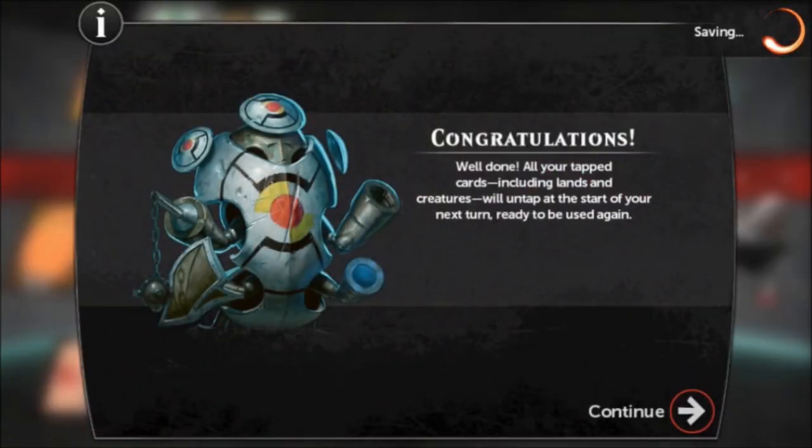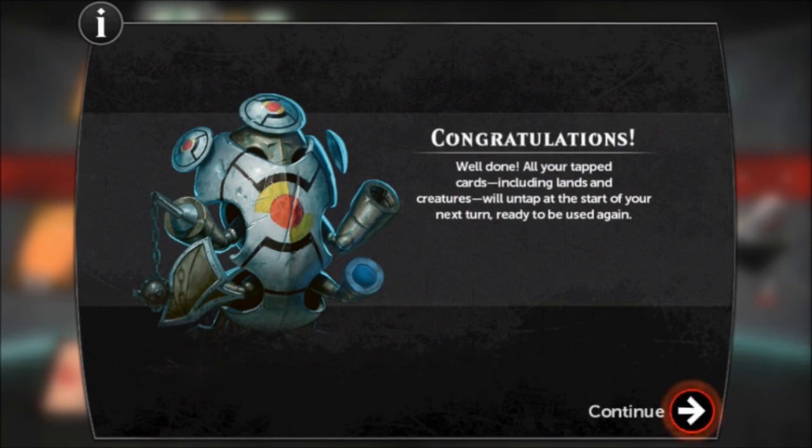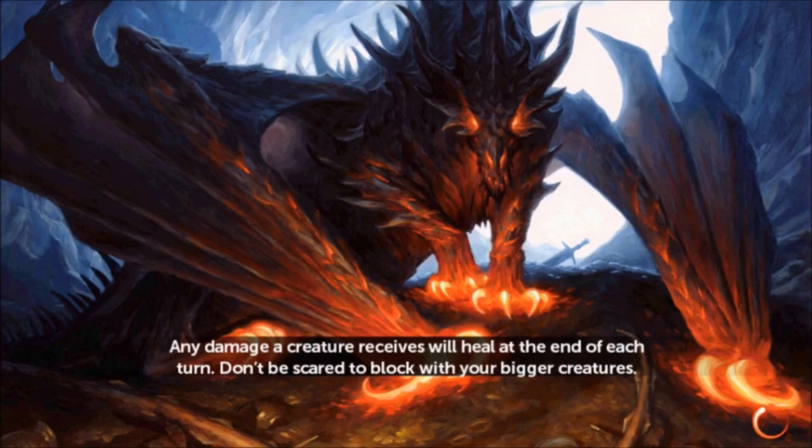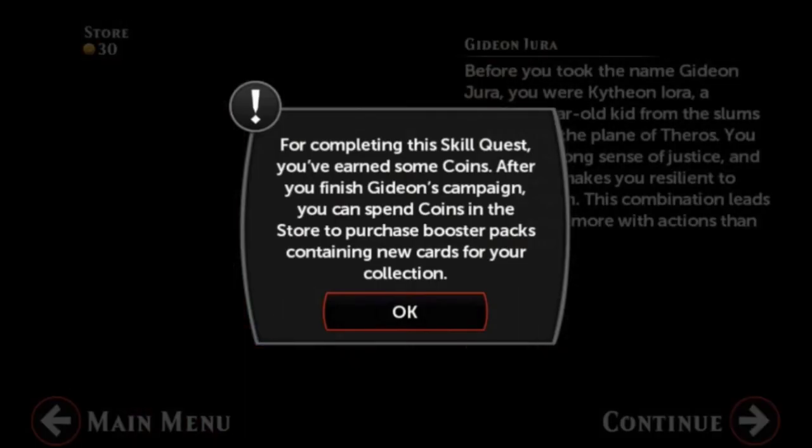Well done! All your tapped cards, including lands and creatures, will untap at the start of your next turn, ready to be used again. For completing this skill quest, you've earned some coins. After you finish Gideon's campaign, you can spend coins in the store to purchase booster packs containing new cards for your collection.